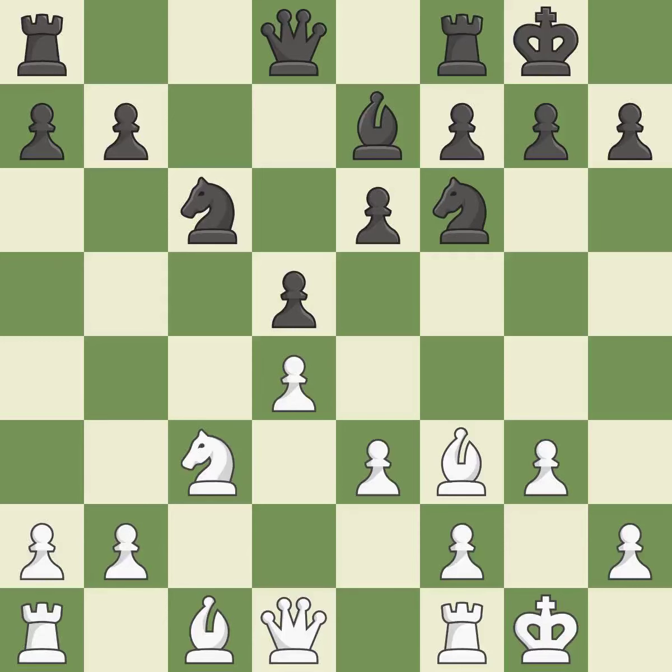Castling gets the King to a safer square, out of the center of the board, while also developing a Rook. Castling to the same side of the board as the opponent avoids some of the attacking associated with opposite-side castling. It is the last book move. By growing a Queen from its beginning square, this activates the Queen — it is ideal.